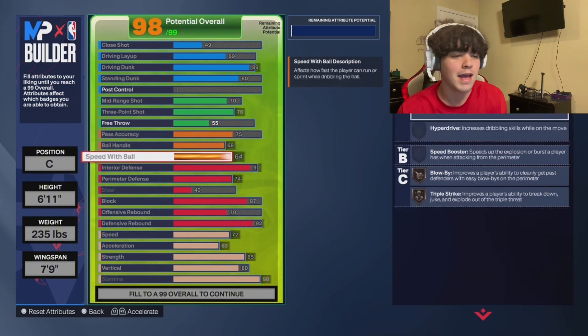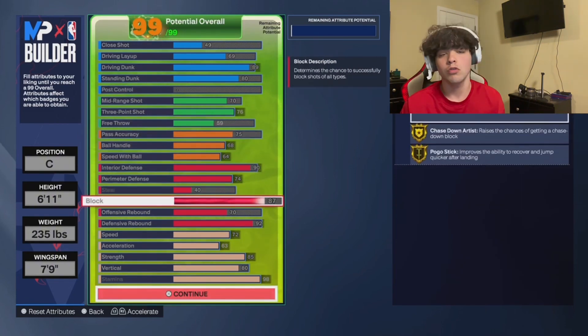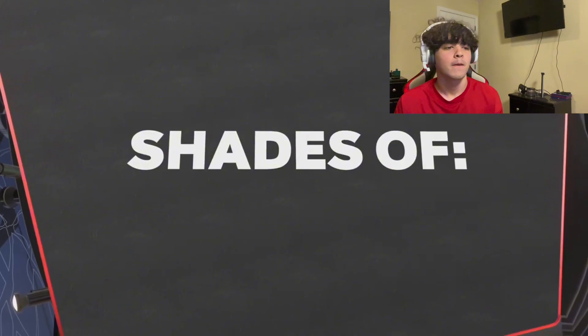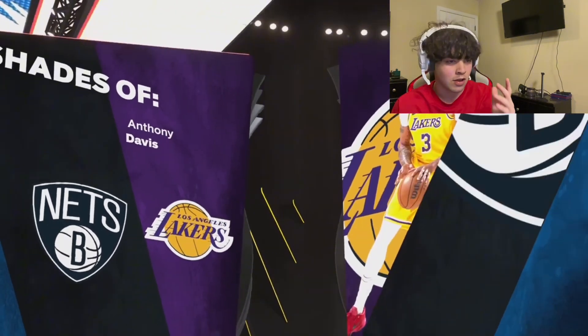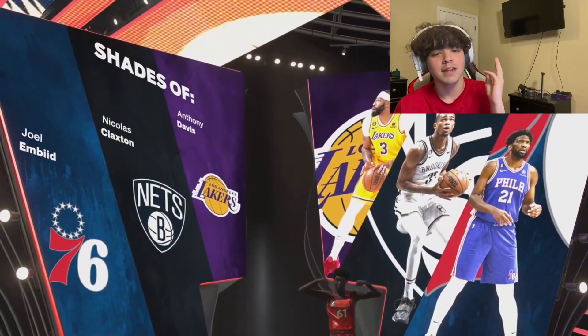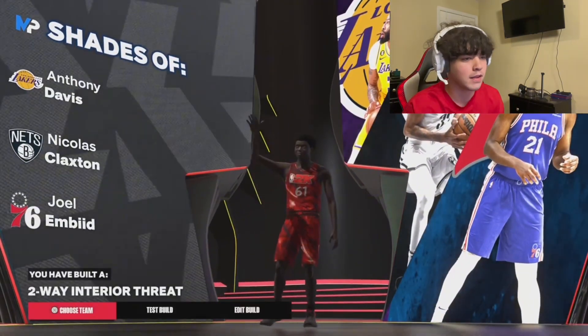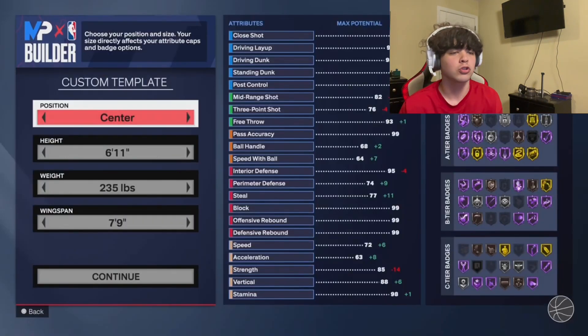For me I keep free throw at a 75 and that's all I need — 59 free throw. That's how I'm going to do it. This is the best center build in my opinion. And as you can see, shades of Anthony Davis, loading at the Davis, Claxton, and Joel Embiid — crazy comparisons. You really can't get much better than that.